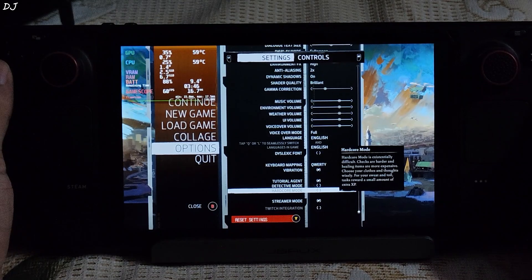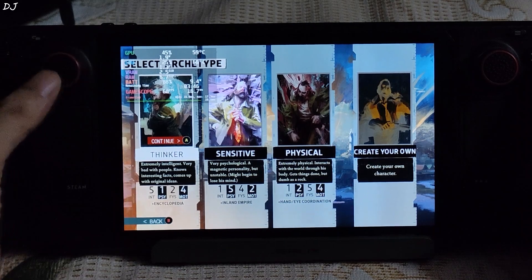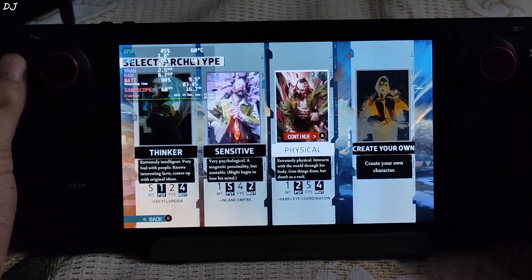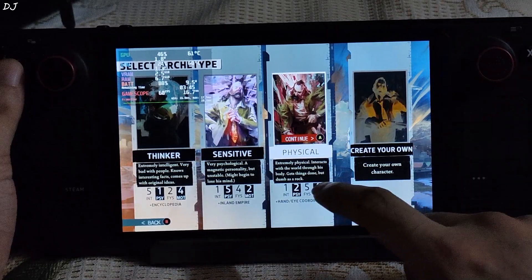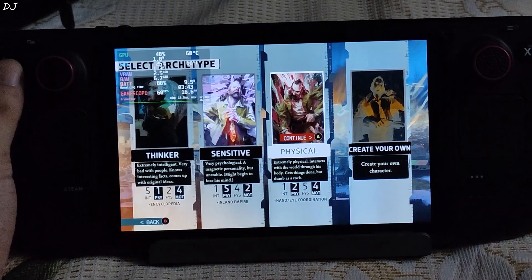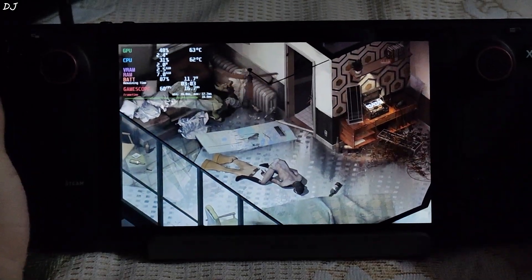Starting the game. You can select an archetype: Thinker — extremely intelligent, sensitive, very psychological. Physical — extremely physical, interacts with the world through his body, gets things done but dumb as a rock. Or you can create your own. I'll go with the Thinker. There is our character — looks like he's drunk.